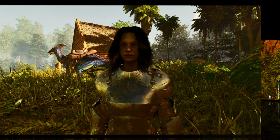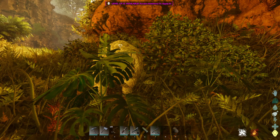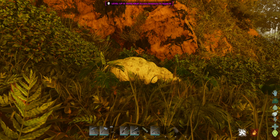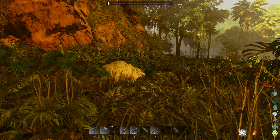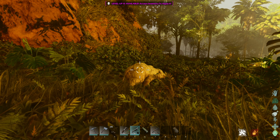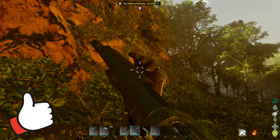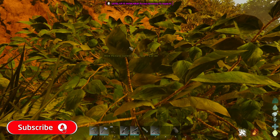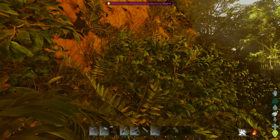The first change is that there are mummies as well as some babies that roam around the world. So if you get rid of the mummy you can actually go ahead and claim the baby and raise it straight off the bat. Let's go ahead and get rid of mummy Phiomia over here. There you can see the baby is running around and now does not have a parent, so we can go ahead and imprint on it.